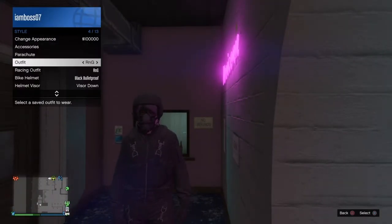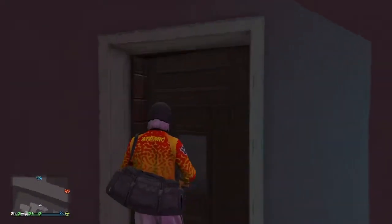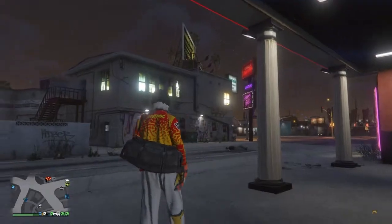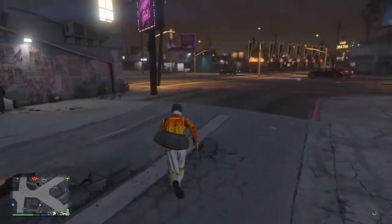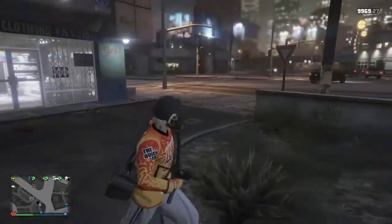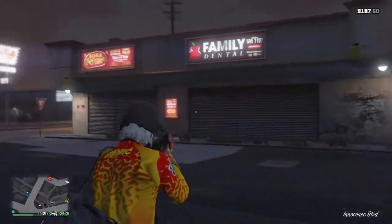Once you're at the strip club, open up your interaction menu, go to the outfit you're making and equip it. Now walk out and you're going to see that the flight suit pipe is going to come to that outfit. That's it for today's outfit — I hope you guys enjoyed it!